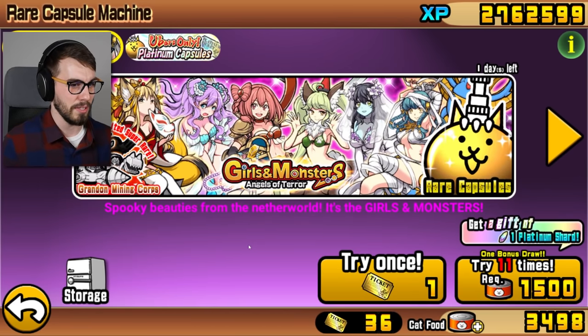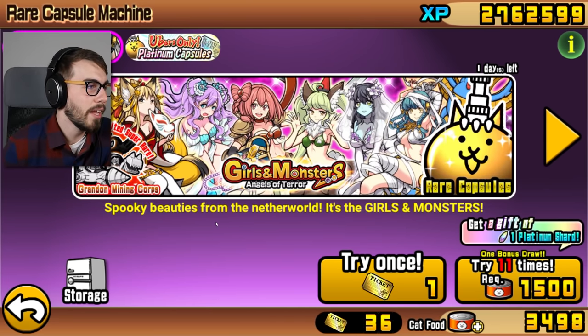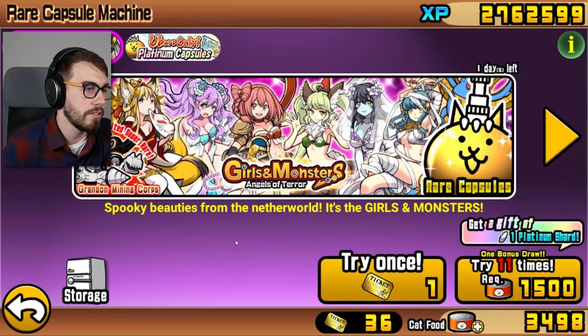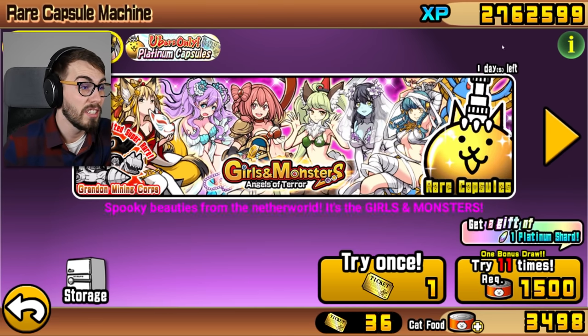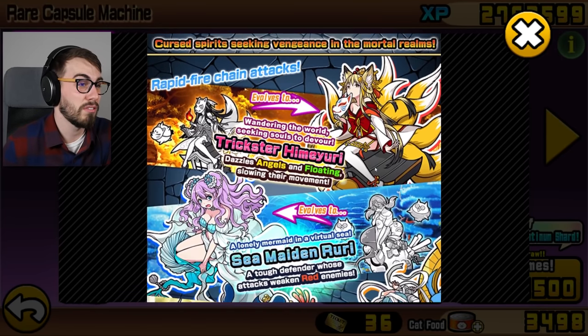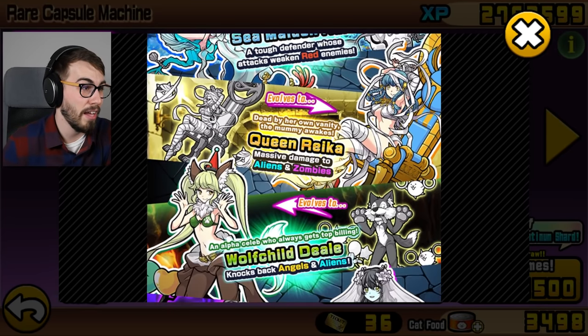I don't see any increased drop rates, I don't have a platinum ticket. The girls in Monsters are going to have to wait, because I don't want them that bad. I've got a lot of girls already — I've got Kai, and I've got Kai in a bikini. You tell me I need something else.